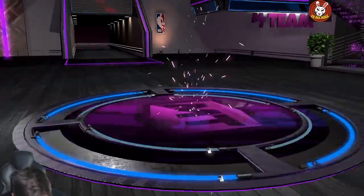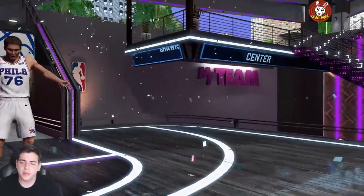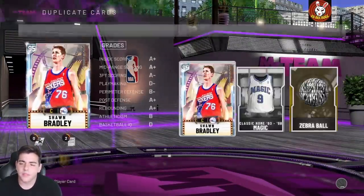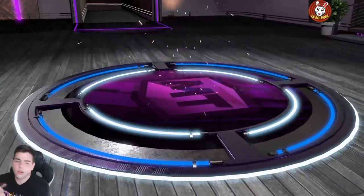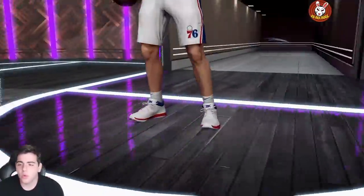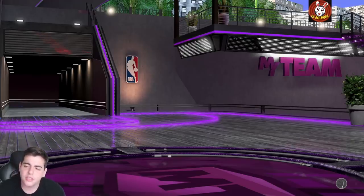We got Sean Bradley — 7'5, pretty freaking tall. We're probably gonna get some gameplay with Sean Bradley. I didn't get anything worthwhile so far. If we could pull a GOAT Magic Johnson though, that would be sick. Another pack, another diamond — these packs are terrible as you can see. The video title is probably gonna be 'Terrible Trash Pack Odds — The Worst Packs in 2K.' Another Sean Bradley, 7'5 beast.